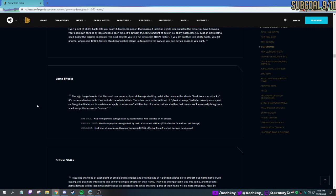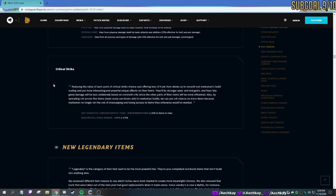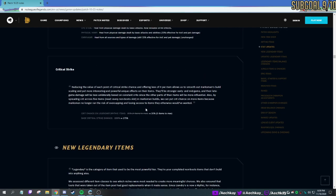Omnivamp heals from everything including autos and spells. Life steal is life steal from autos. Physical vamp is healing from anything that does physical damage. They changed a lot of crit items. Most items right now before preseason are 25% crit — IE, Static Shiv which is now gone, Essence Reaver — most gave 25%, but now they're making it 20%.